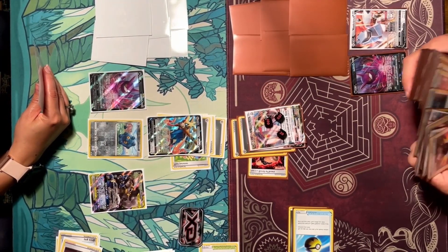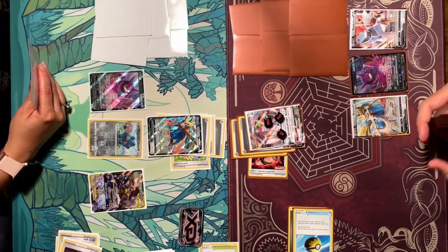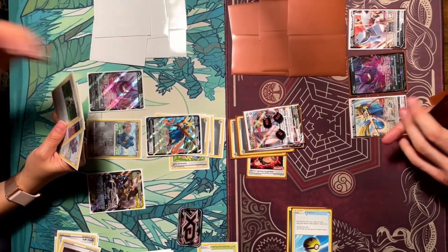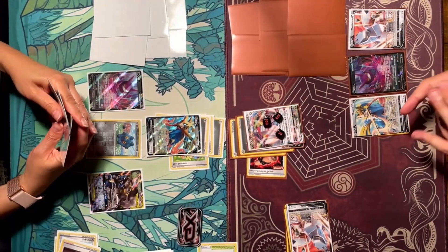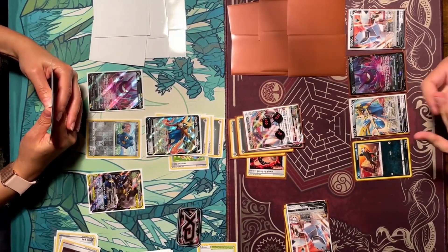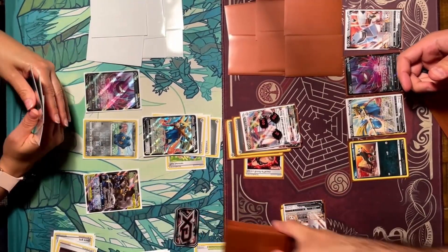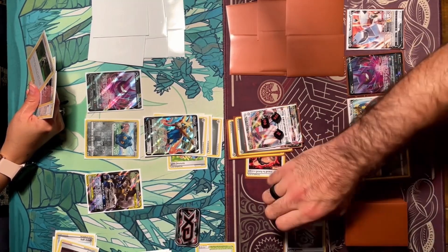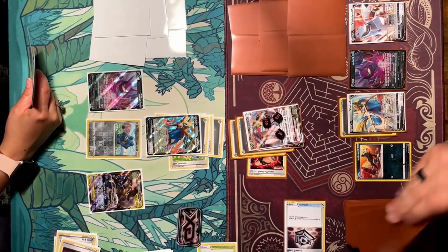I'm very glad I have the VMAX to take a big hit like that. I Quick Ball, discard a metal energy since I have a Metal Saucer to put it back on. I'm looking for my second Crobat V but it's prized, so I end up settling on Zacian V to draw cards with Intrepid Sword. Then I decide to play another Quick Ball to get a Houndour so I can eventually accelerate energy with Houndoom's Single Strike Roar ability.